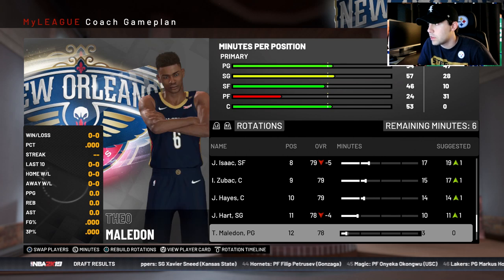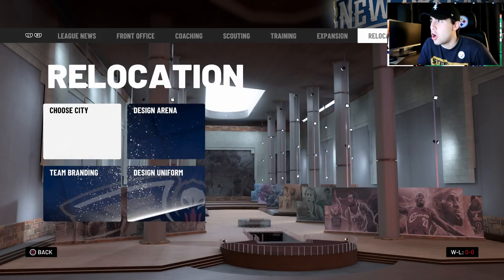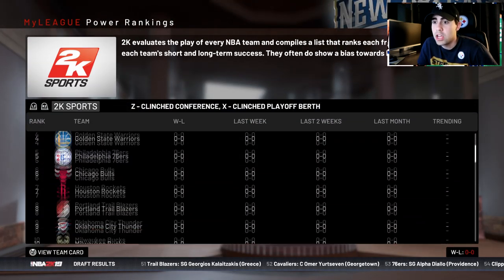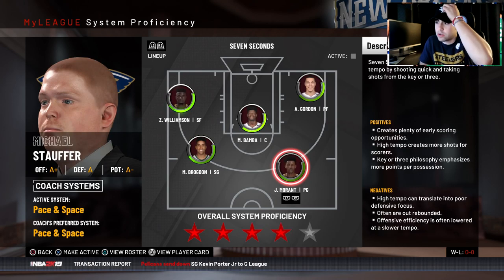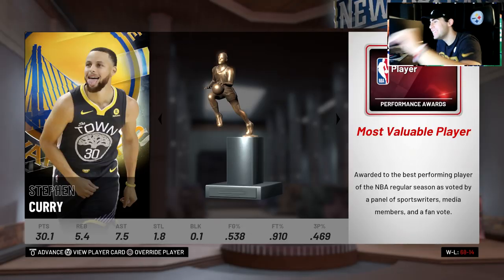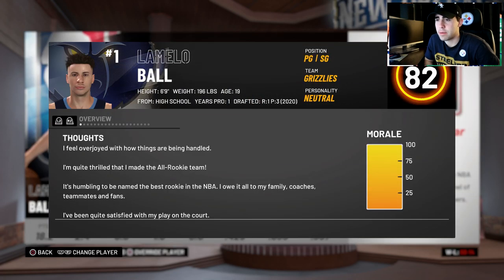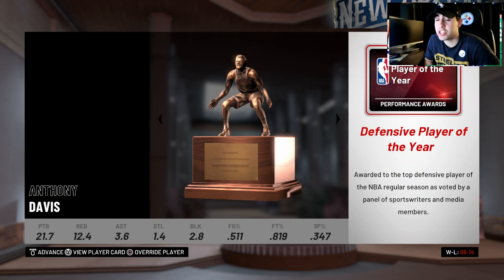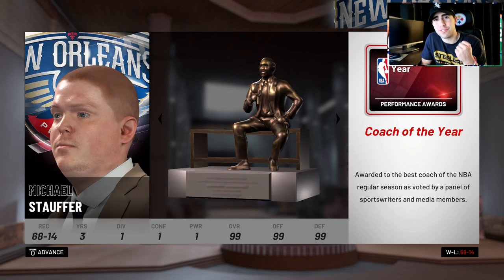I want to find some minutes for Theo Maladin — I'll lower some others and give him 10 minutes. We'll roll out a 12-man rotation. Our preseason power ranking is number one on NBA.com, 15 on Gay Sports, and number one on Marc Spears. Assistant proficiency is three and a half stars. I'll go to seven seconds or pace, so four stars. I'll see you at the end of year two — let's hope we can win a chip.